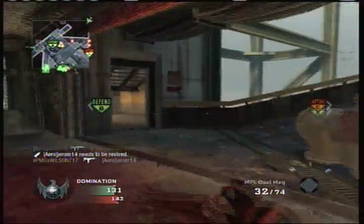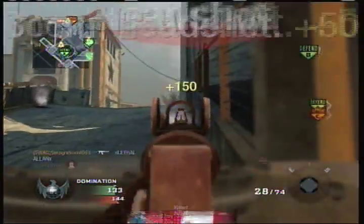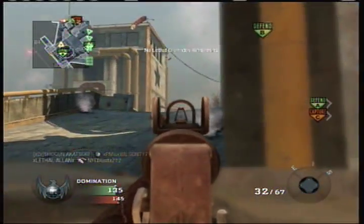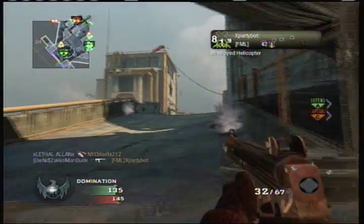Here I'm just going to slowly move into their spawn and keep killing them and build up my killstreaks. I just shot because I knew the red dot was there and I couldn't see him anywhere else, so I assumed he had to be there. It's a nice lucky kill.